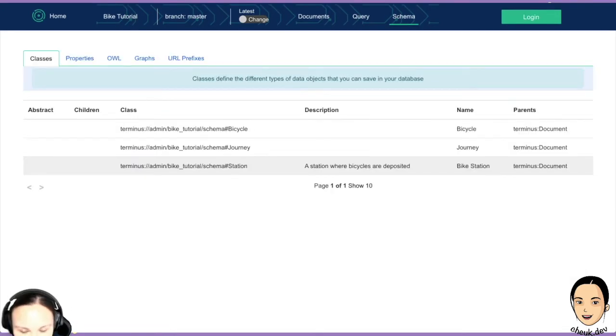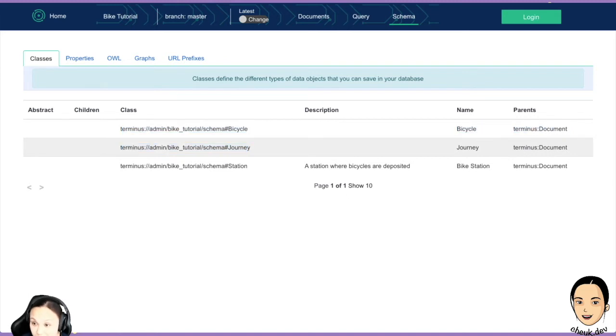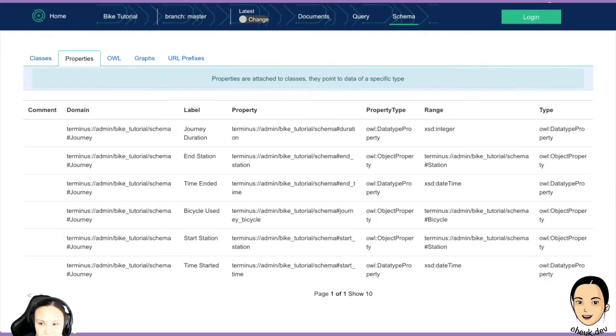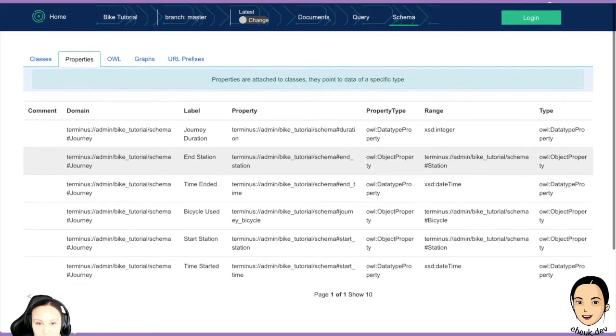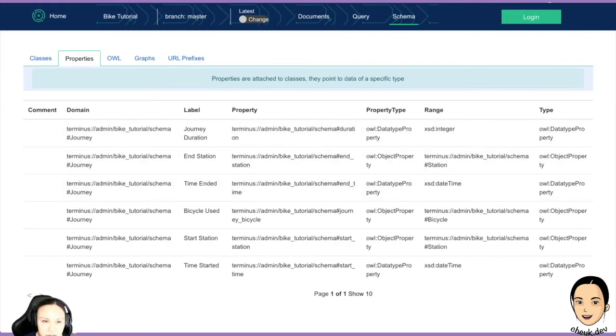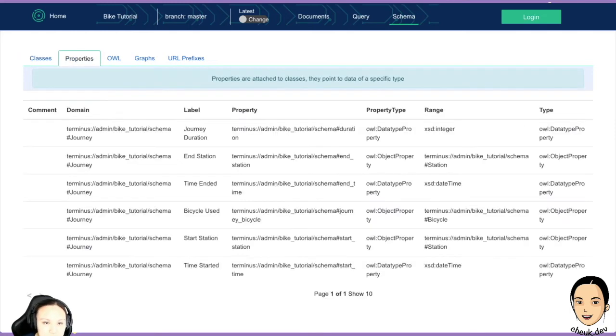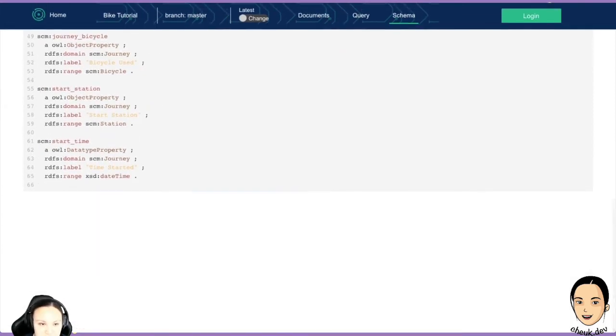Let's have a look at the schema. We have the three classes like before — this is exactly like what we've done before. Now you can see it in a very nice way. You have children and abstract and properties — all the properties belong to the Journey. One thing I'm thinking: I may want the order to not be alphabetical but in the order of what I care about — like I'd want ID to come first, then name and description. This is super neat.